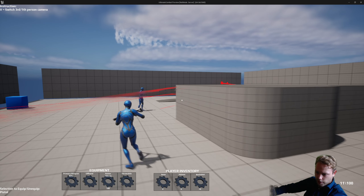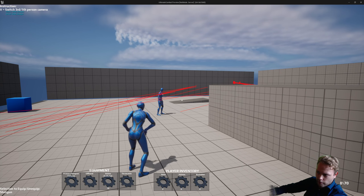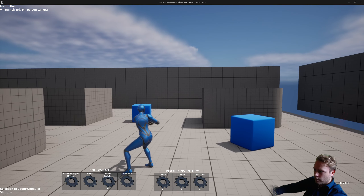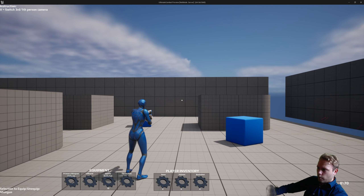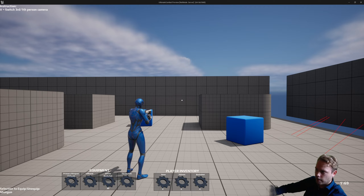I also have the shotgun implemented. So now I'm going to equip the buckshot and equip the shotgun. The shotgun will have a shotgun spread, and with one fire it will fire eight traces in this case.